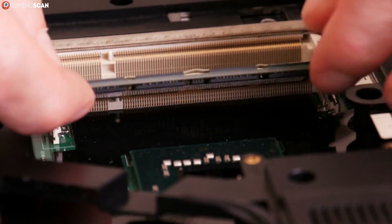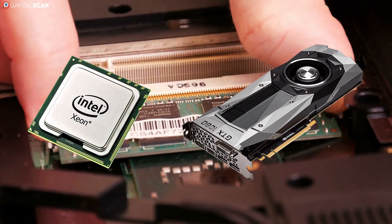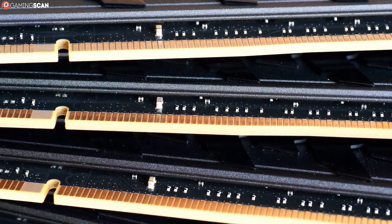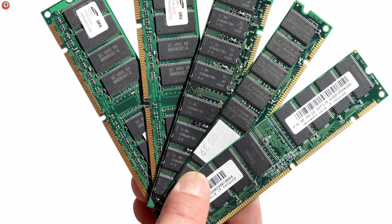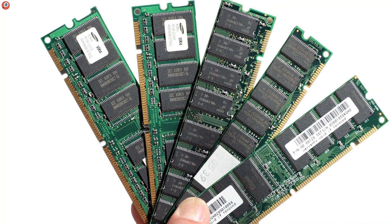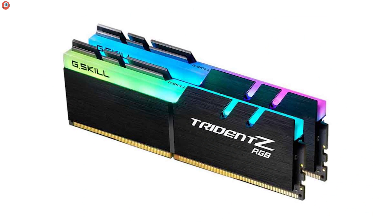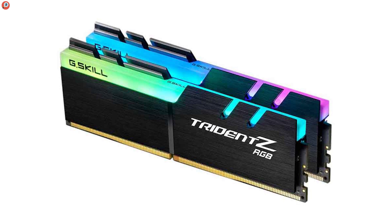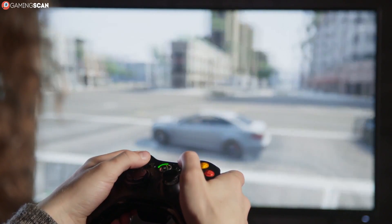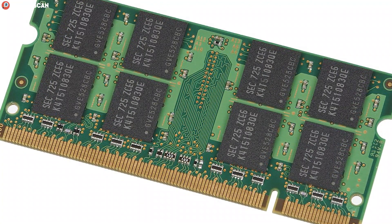RAM is one of the most important pieces of hardware for gamers, second only to the CPU and the GPU. But just because it ranks lower than these two in terms of overall performance impact, doesn't mean it's any easier to navigate the endless sea of technical terminology present on the RAM's spec sheet. You don't need to know the minute intricacies of how RAM works and how each specification operates. We've dedicated today's video to the topic of choosing the right RAM.